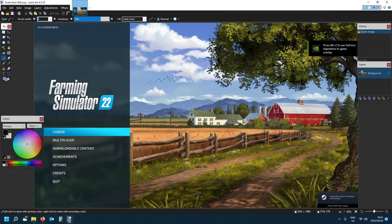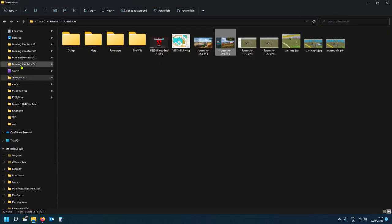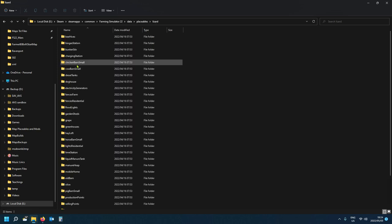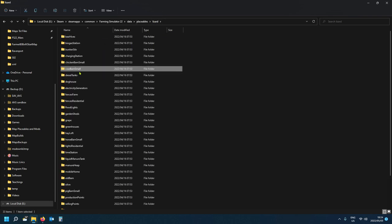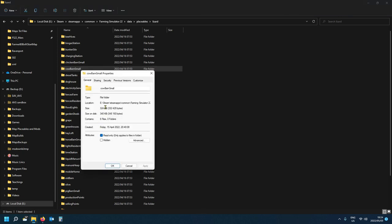First things first - we need a cow husbandry to work with. Let us go into the Farming Simulator 22 game directory, find the data folder, find the placeables, and in the Lizard folder is the small cow barn. Copy this whole folder as it is - there's a bunch of stuff in there but it's only 320-340 kilobytes on disk, so it's very small.